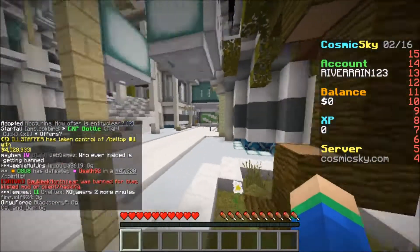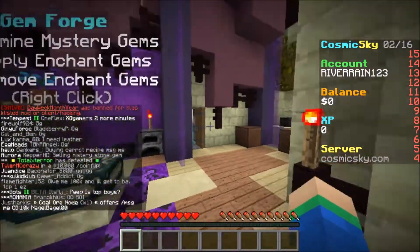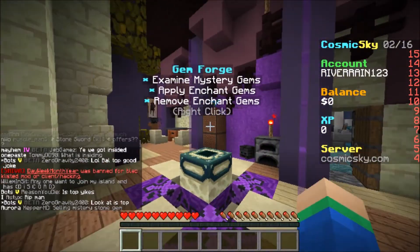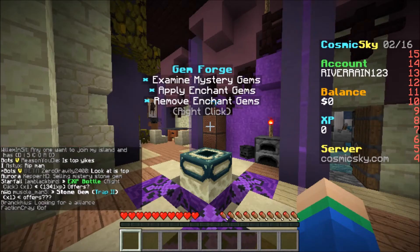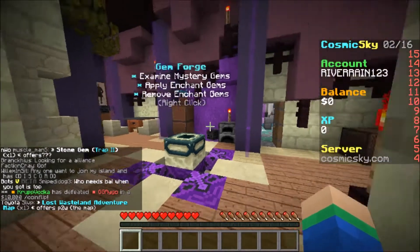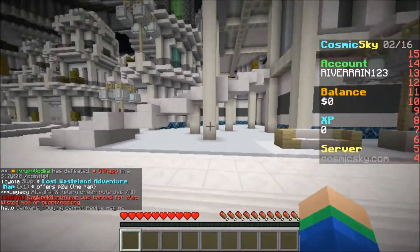Next one in here, we've actually got the gem forge, and I have to say this one is actually the coolest in my opinion. It's also connected to what is actually a secret sword. In here you can forge, examine mystery gems, apply them, and also remove them as well. There's even some super cool things in here, so definitely go and check it out. That is actually the gem forge over there at spawn.